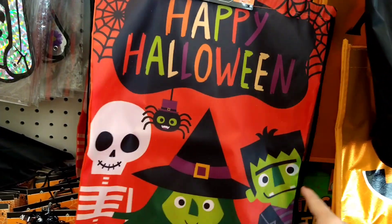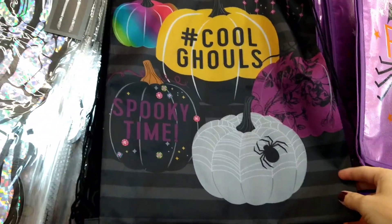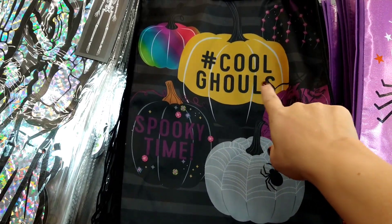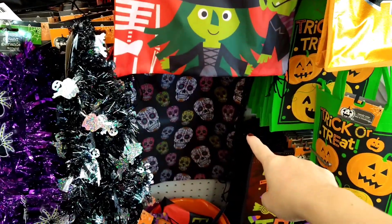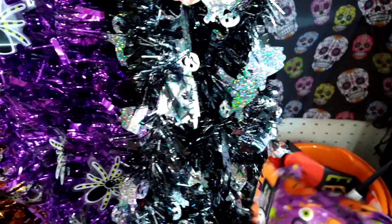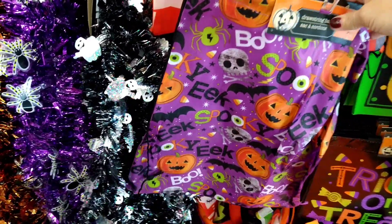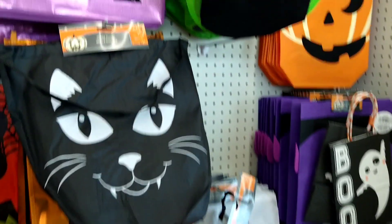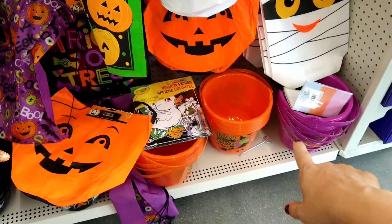I found more Halloween drawstring bags. My favorite is the orange background with little kids in Halloween costumes that says 'Happy Halloween' with spider webs. Then there's a black one, and a black and gray striped one that says 'Hashtag Cool Ghouls' with different style pumpkins. There's also a green background with spooky words. They also have all the other trick-or-treat bags and buckets kids can use.